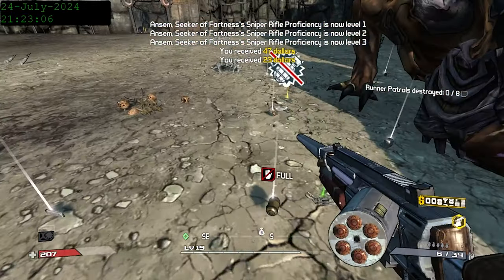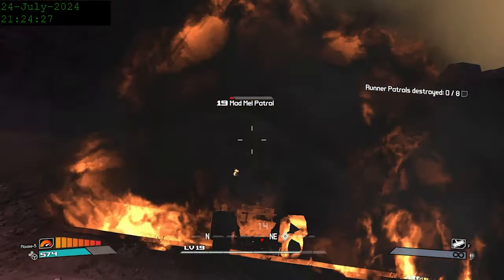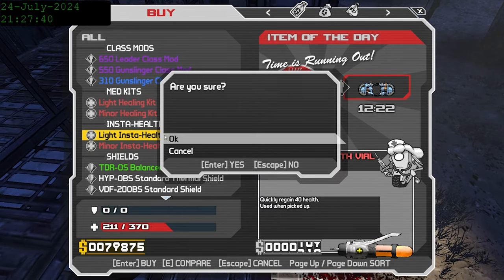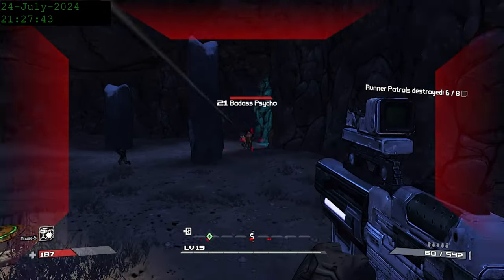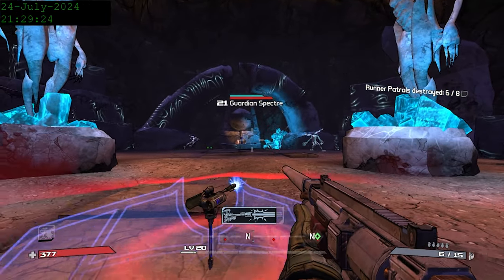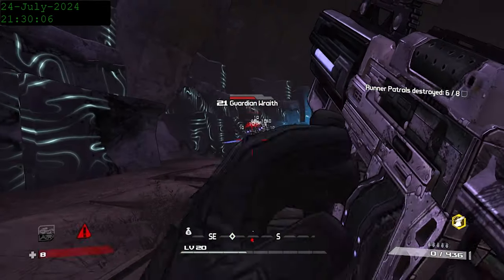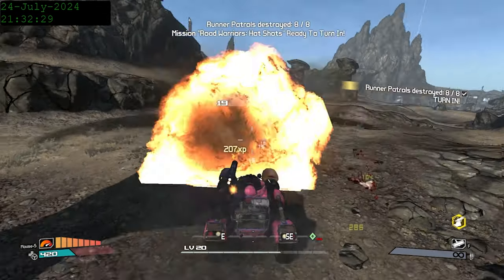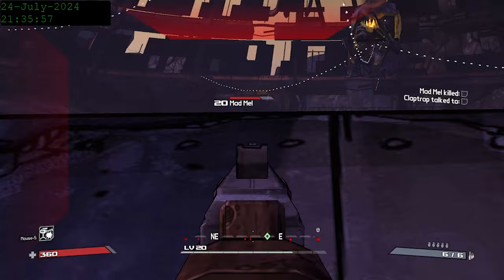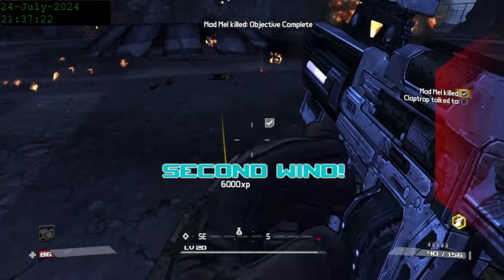We head back to Skagzilla and make short work of him with our new toy, grabbing all the items dropped and then taking out some of Mad Mel's patrols on the way to Ghosts of the Vault. This mission has a couple of enemies that are also a nice smattering of experience, and it also gives us an explosive elemental artifact for our action skill. We encounter a badass psycho on the way and hit level 20 before encountering the three guardians in the area. We don't actually have to kill them to finish the mission, but they give so much XP that it's hard to turn down. We save and quit, kill the rest of Mad Mel's patrols, and turn that mission in, allowing us to go kill Mad Mel.